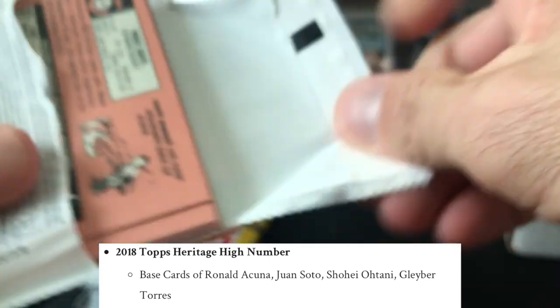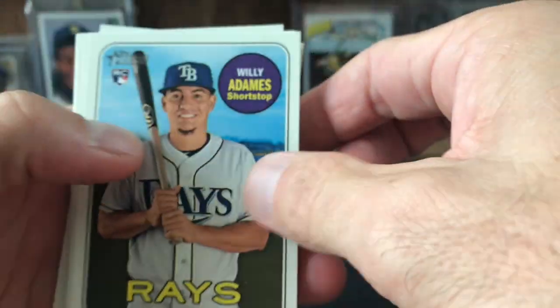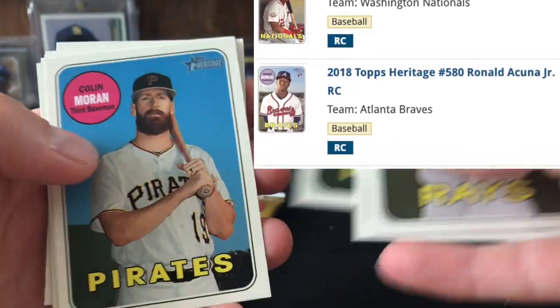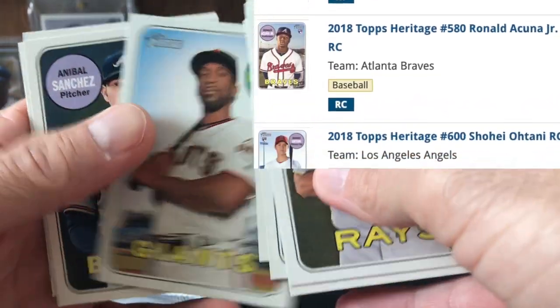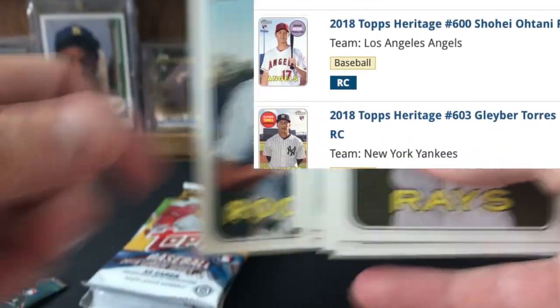So this is 2018 Heritage High. I've opened a ton of this stuff. Obviously you got Juan Soto, Ronald Acuña Jr., Andrew Knapp with the Giants there, Christian Arroyo — and pretty skunked.